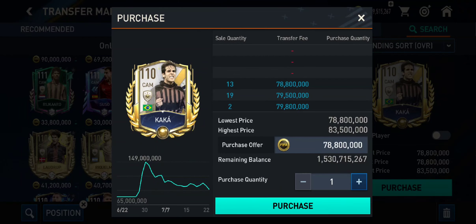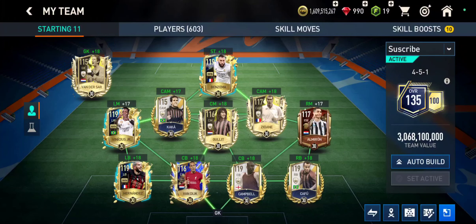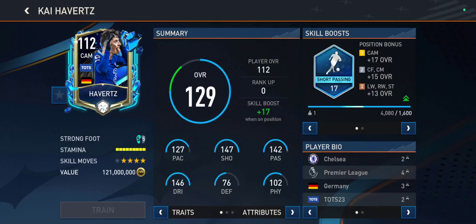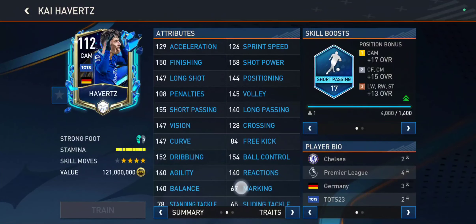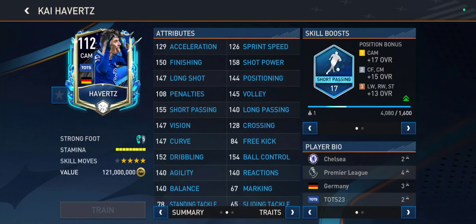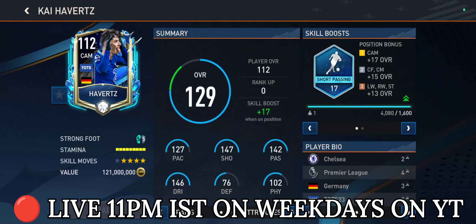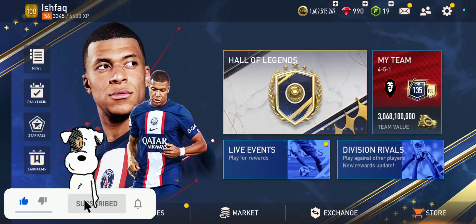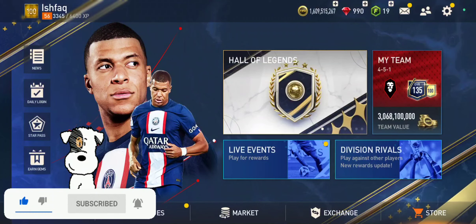But if you went for Asian or Cruyff for some reason and you also happen to have a good bank, then go for Zidane. Personally, I would prefer Zidane over Kaka because of the five-star weak foot and plus two OVR. I also want to give an honorable mention to Harvard's card, who also looks like a great card — I haven't tried him yet, but we might do that in our next live stream, 11 PM Indian Standard Time on weekdays here on YouTube. That'll be it for this video — smash like and subscribe if you haven't already, I'll see you guys in the next one, peace!